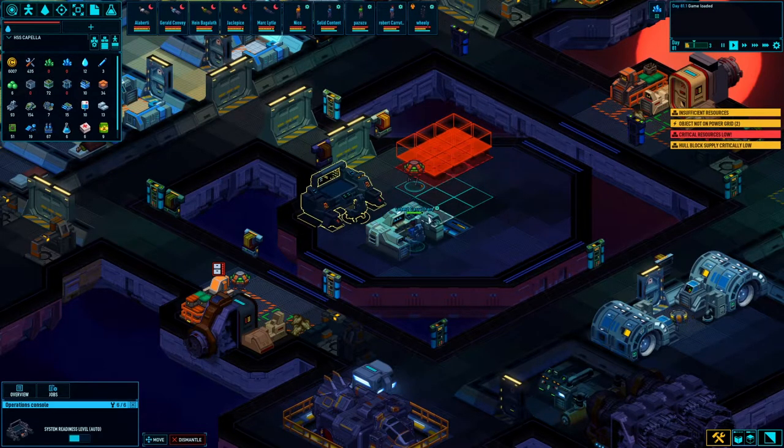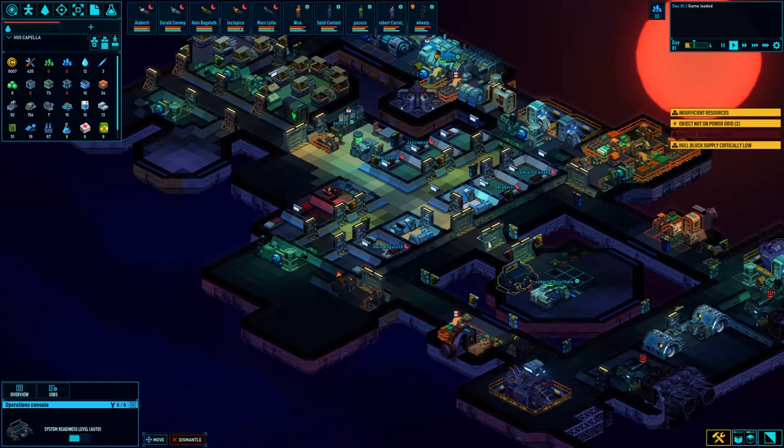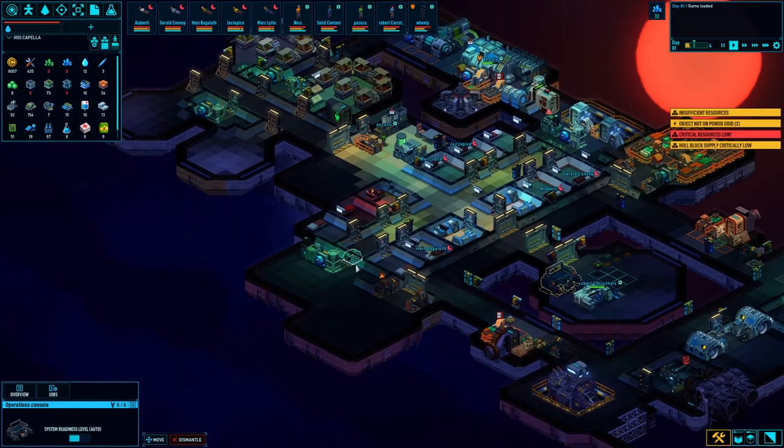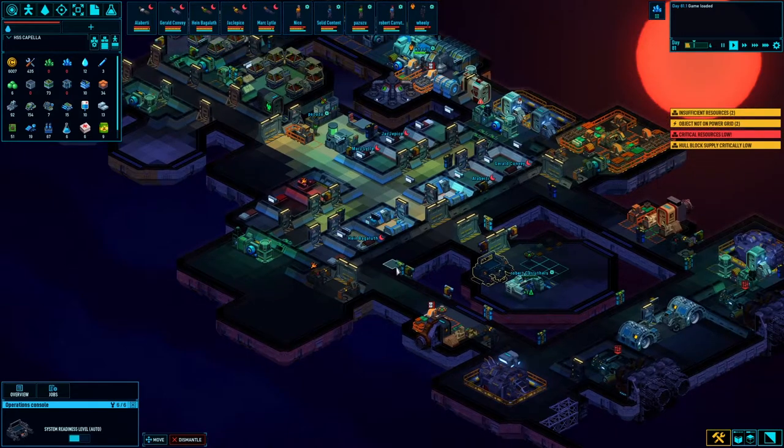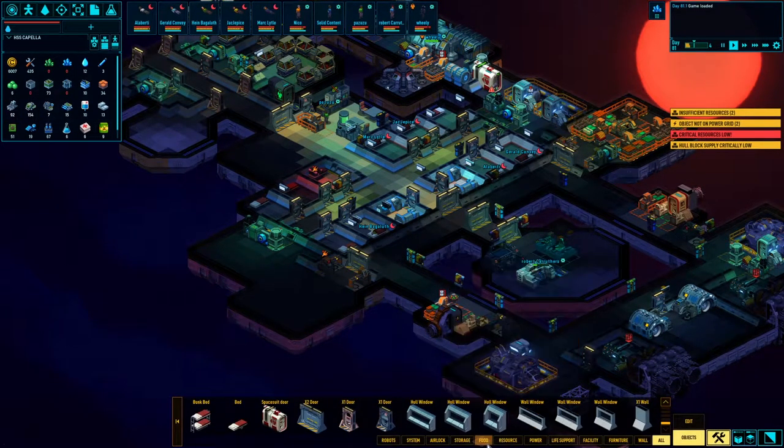Basically I'll have these guys nut to butt and then cram this guy over here and this guy over here. Yeah, this bridge is gonna get awesome. I got time, it's fine. We've got this mostly up and running. What do I need to do now? I've got the blocks, so I'm just gonna throw in all the storage over here.